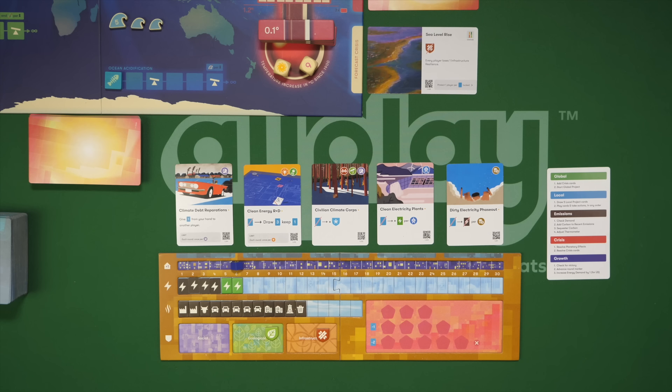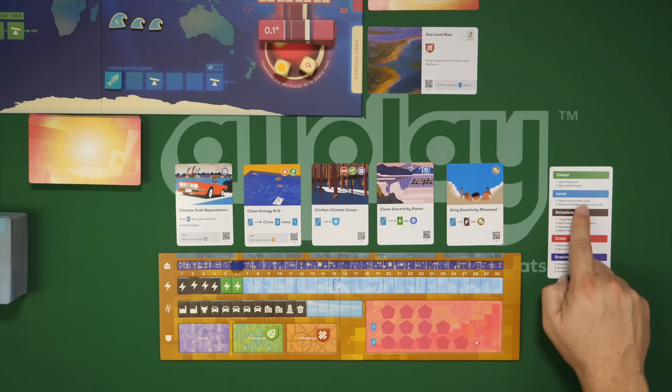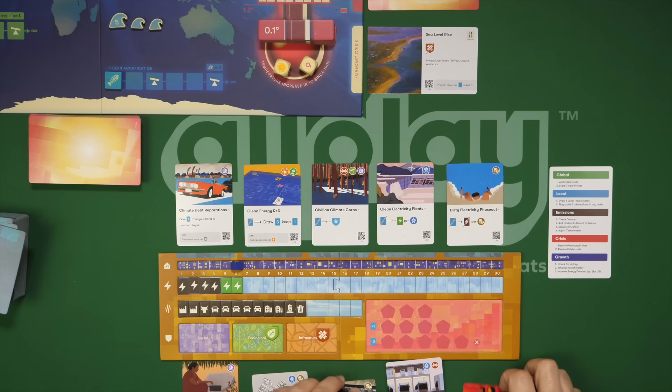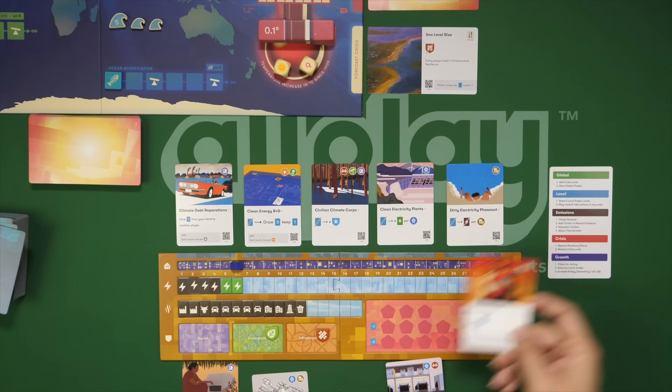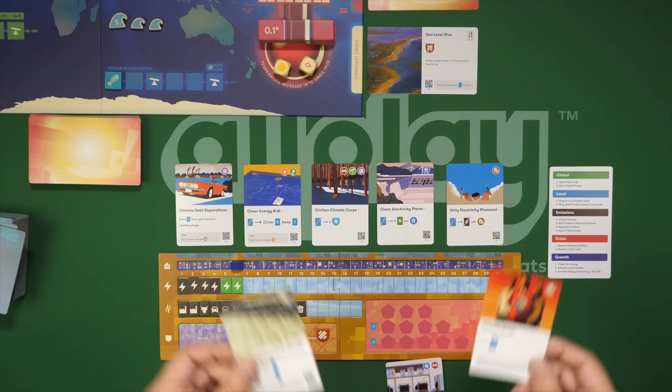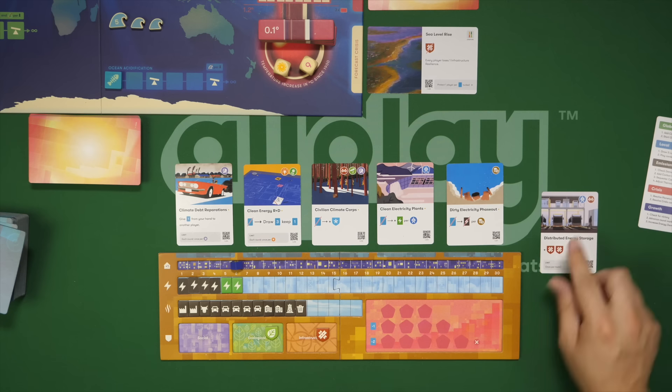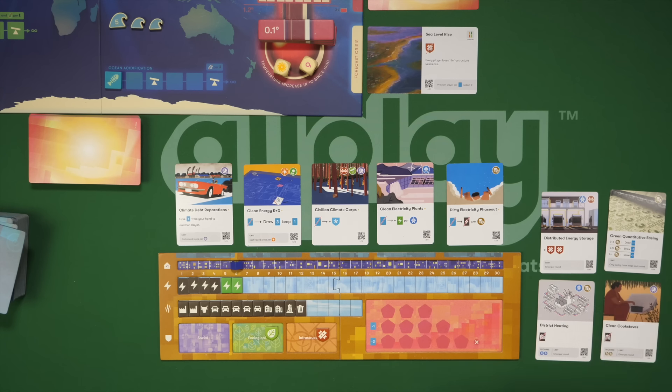Now we go to the local phase. Each player draws five local project cards from this deck — reduced if you have too many communities in crisis. Four communities in crisis means you draw one fewer; seven or more means two fewer. You play these cards out and can use them in step two to take actions in any order. Importantly, the cards are open so players can help each other out.